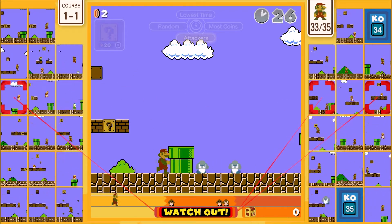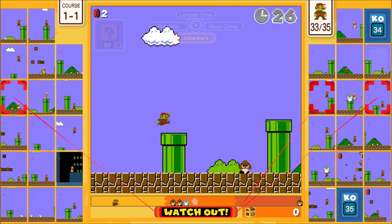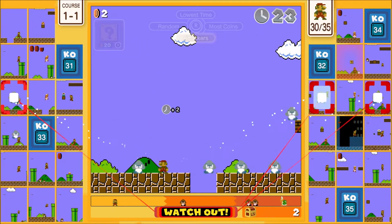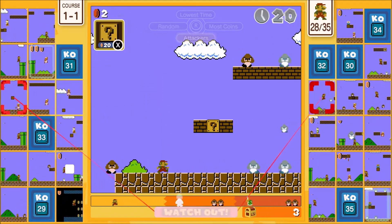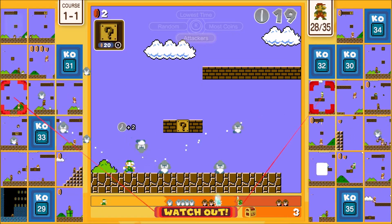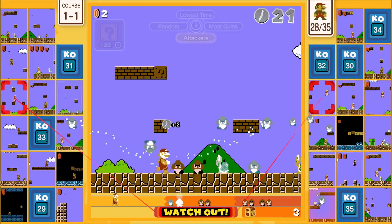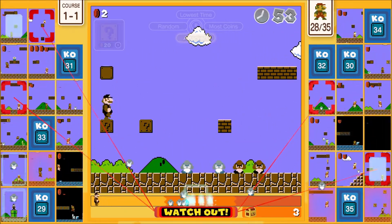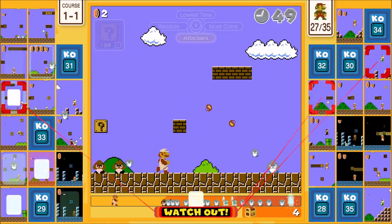Minecraft Steve is the new Smash character in Smash Ultimate — they announced it on Tuesday. The Minecraft level they're adding is cool, it's like a biome that switches from different places and seasons. You can build blocks like in Minecraft — that's one of his abilities. Oh no, I missed the star. But you already got a star and you have fire.